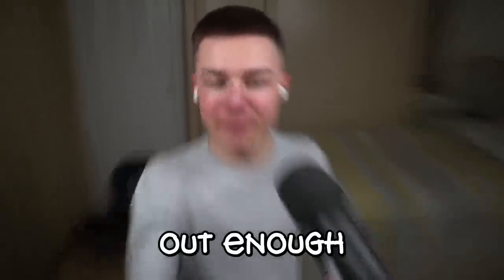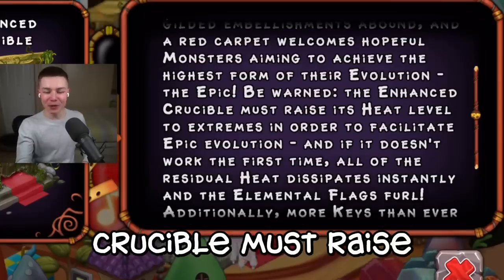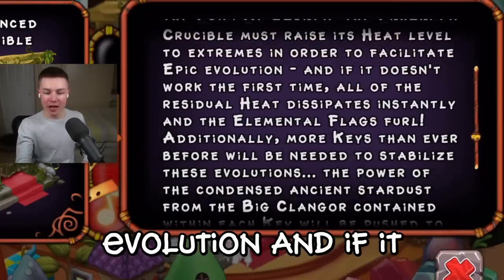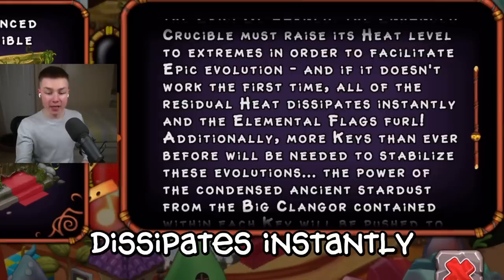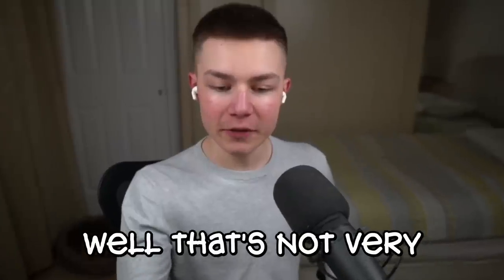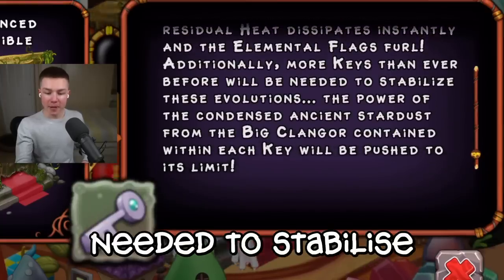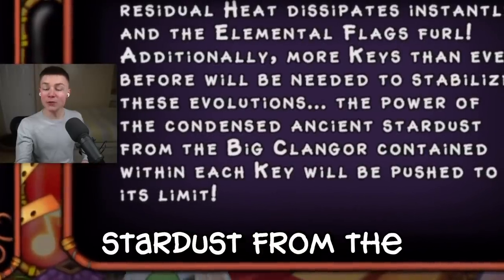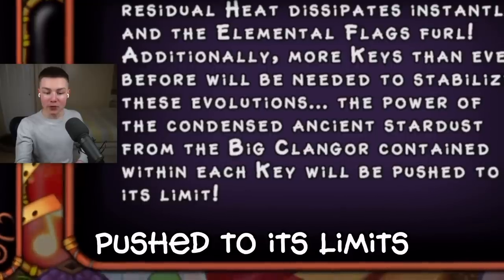We're already warned out enough because these sizzling relics already. The enhanced Crucible must raise its heat level to extremes in order to facilitate epic evolution. And if it doesn't work the first time, all of the residual heat dissipates instantly and the elemental flags fill. Well, that's not very helpful at all. Additionally, more keys than ever before will be needed to stabilise these evolutions. The power of the condensed ancient stardust from the Big Clangor contained within each key will be pushed to its limits.